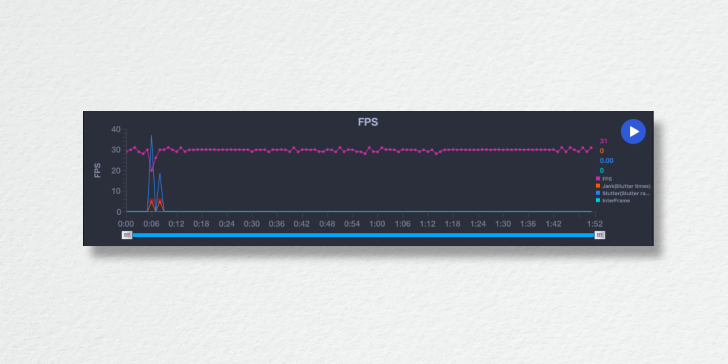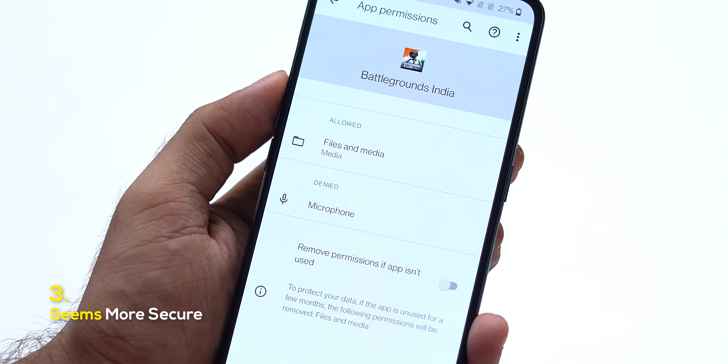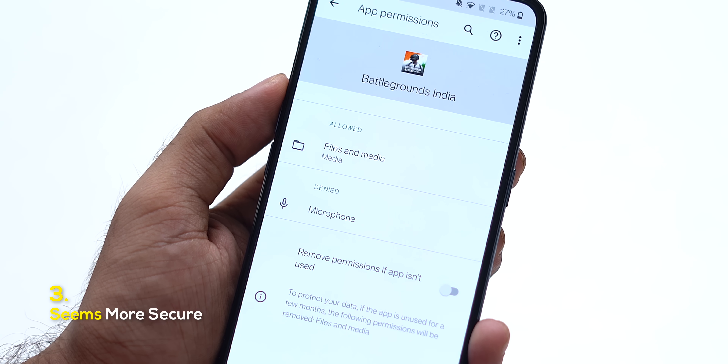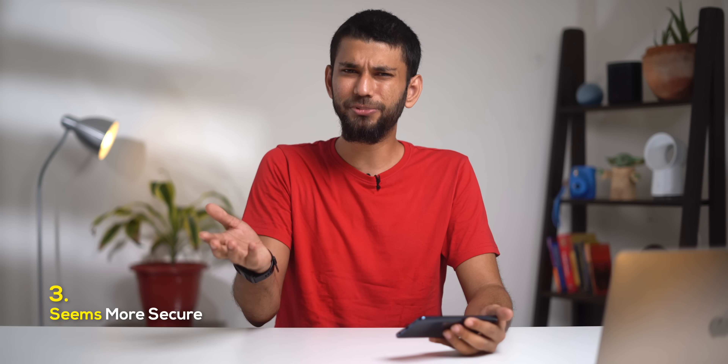Since this is an India-exclusive game, the servers are in India. The game is also locked at HDR only. I used the OnePlus Nord CE to play BGMI and as you can see, the gameplay is locked at 30 fps. Another small thing I noticed is that BGMI now asks only for storage and microphone permission — with PUBG it was different.